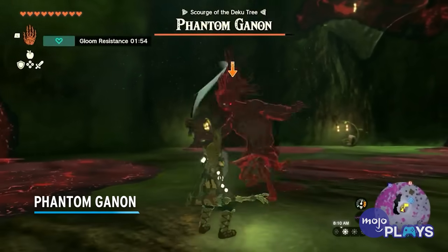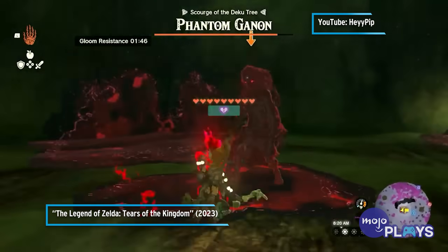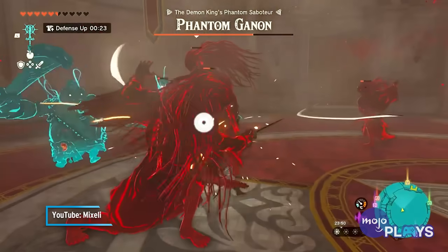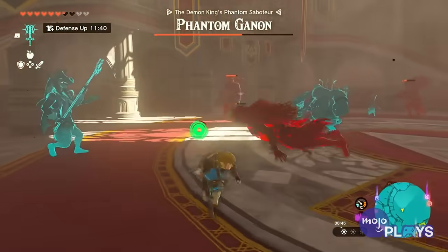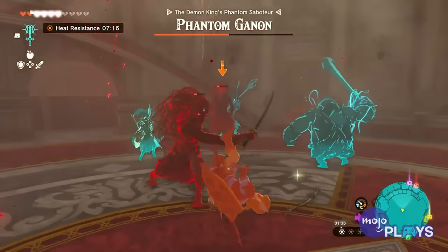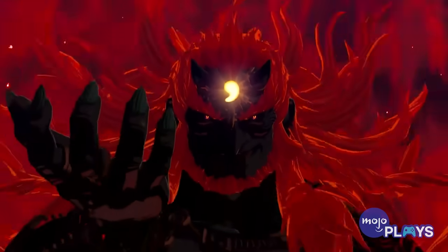Phantom Ganon. In addition to spawning after Link kills Gloom Hands, Phantom Ganon provides a pretty tough boss fight. You'll fight him once in the Deku Tree Chasm, but the far more challenging encounter happens in Hyrule Castle. Here, he splits into several copies, which is challenging enough. Your sage companions will rush into the fight, which is nice, but that means you can't use their abilities unless you jump into the fray as well. Unfortunately, these phantoms also deal Gloom damage, and Link is their main target. Even if you keep your distance, they can also teleport. It shouldn't be surprising, given the climactic location, but this is probably the hardest the villain's phantom form has ever been.